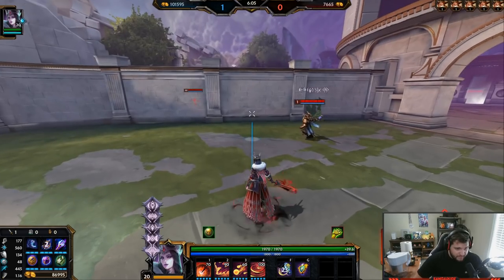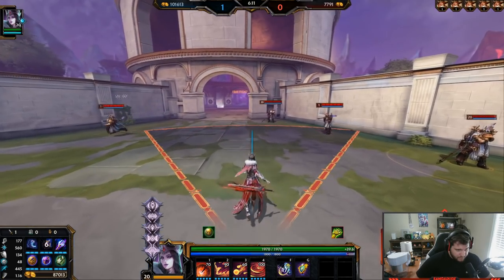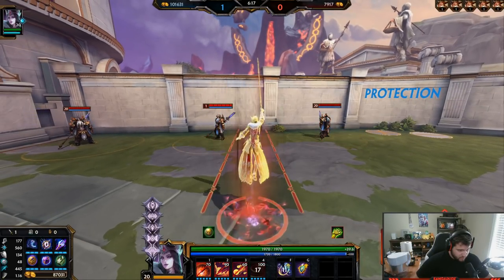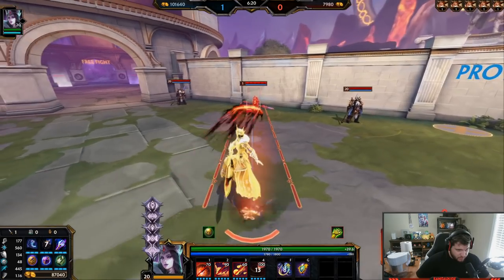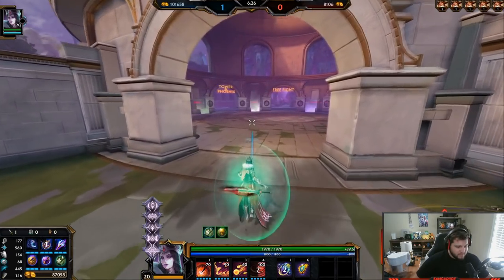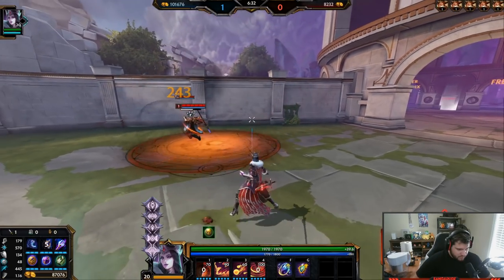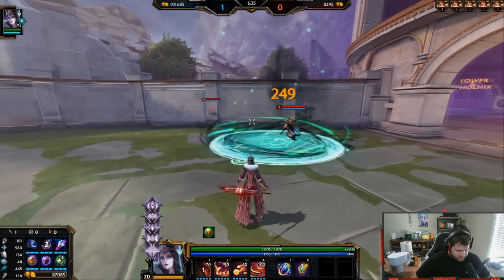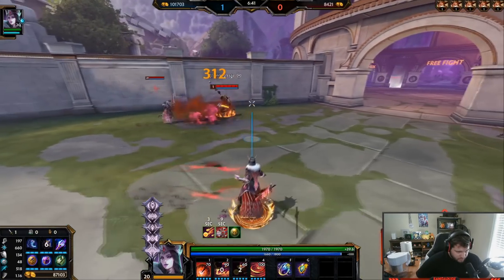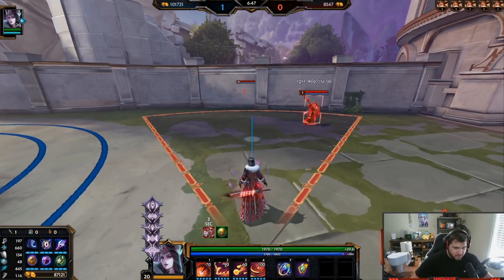Now we go into the ultimate — big ass cone. If you use this cone on someone with no marks on them, it won't do any damage, and then you become empowered and can slice three times. However, if you add all five symbols on your target and use the cone, it will rip all five of those symbols off and deal extra damage.